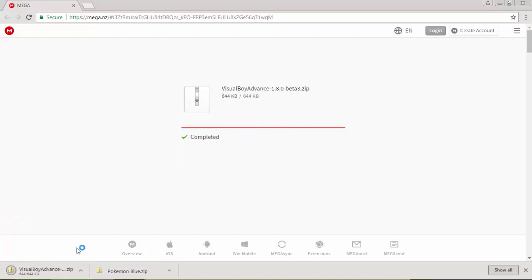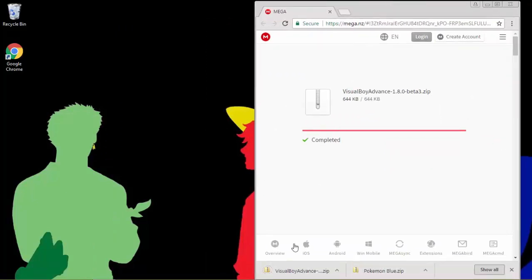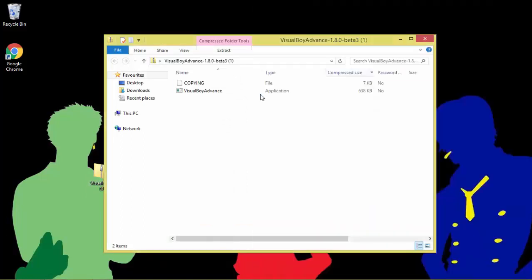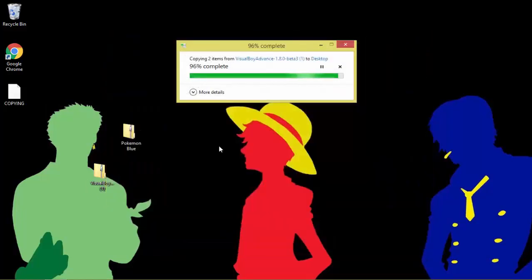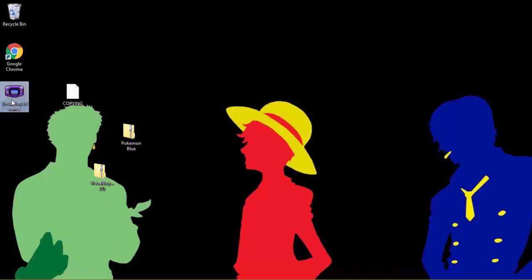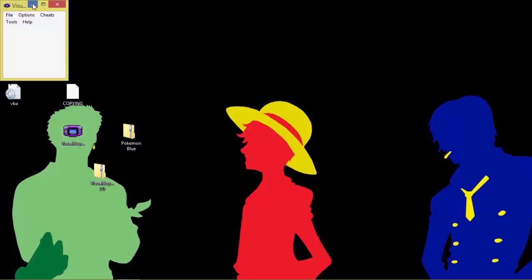Now it's downloaded. You can drag them to your desktop so you can see them easier. You can extract the VisualBoyAdvance or just open it. That's the VisualBoyAdvance — this program runs the ROM. You need the VisualBoyAdvance to play Pokemon Blue. Open it and basically that's it.